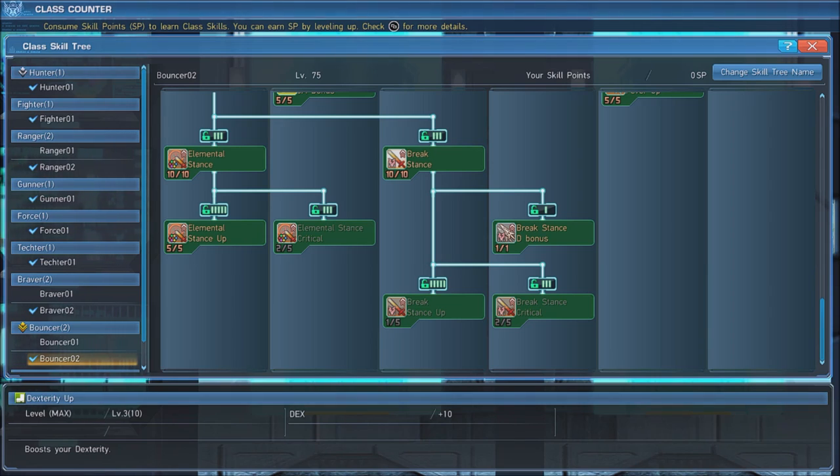Max out Elemental Stance Up and put two points in Elemental Stance Critical to upgrade this. For Soaring Blades, the ideal stance is Break Stance. When active, this stance allows you to deal more damage to breakable sections of enemies, which not only makes for more effective bossing, but can also make bosses drop more loot. Upgrade this by maxing out Break Stance Up, putting two points in Break Stance Critical, and grabbing Break Stance DE Bonus, which grants a bonus to Break Stance when Soaring Blades are equipped.